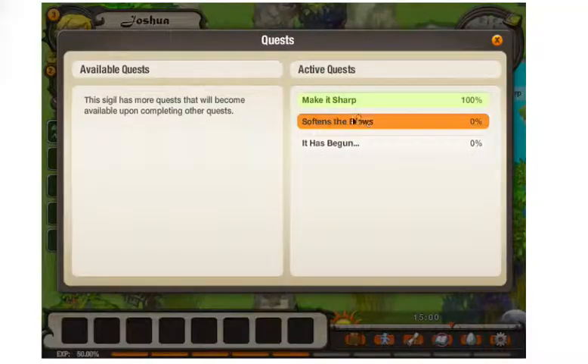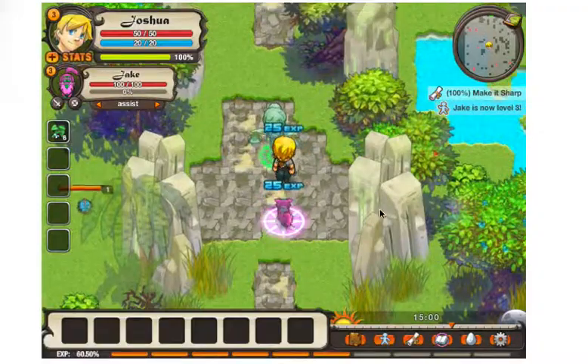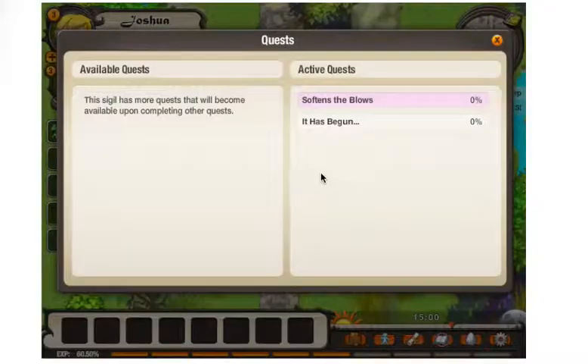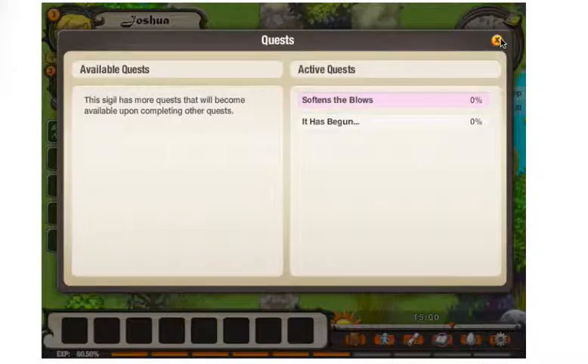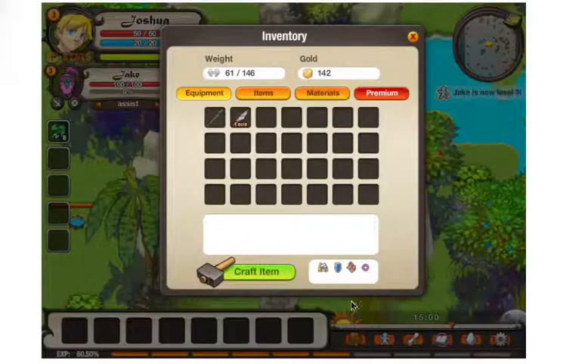Equip the shank — better weapon. Complete quest, yeah boy! And we leveled up. Soften blows. Craft a beetle shield — three animal hides and three animal shells. I think we can do that now.